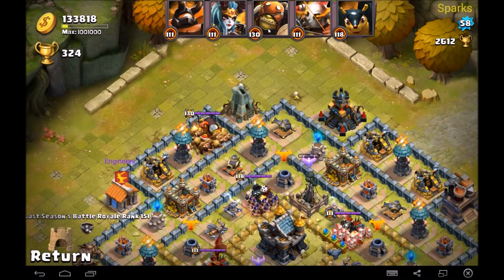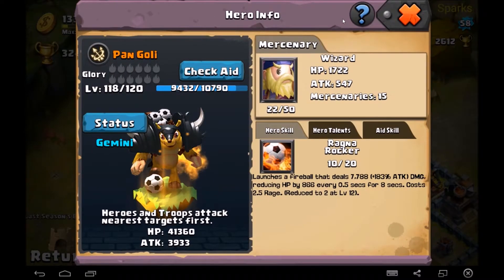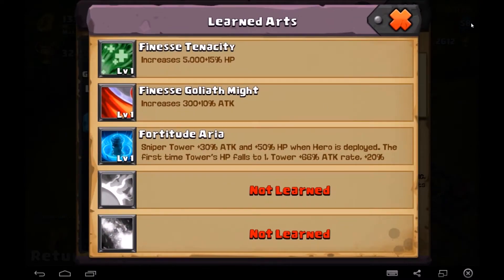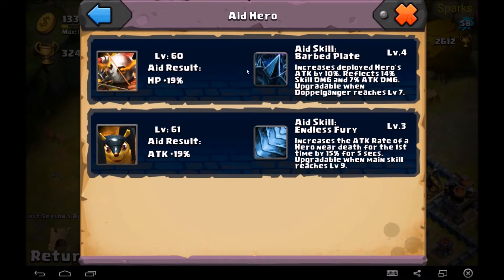Then my three follow-up heroes — the heroes that attack, protected by the tanks, who do the damage. I have Pangoli, level 120. He's got Fortitude Area for the Sniper Towers, and he's got a level 60 Chiron with level 4 barbed plate, and a level 61 Pangoli level 3. I'm pretty sure my Renie Ven, which is my next hero — very rare as well — also has a Chiron, level 4.